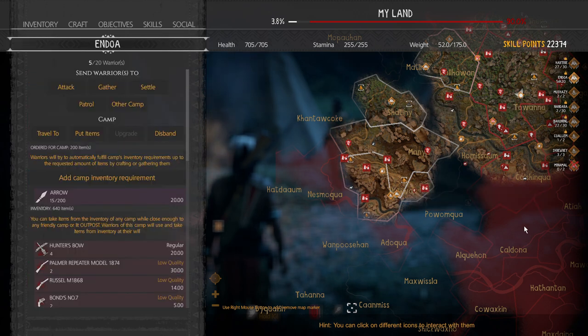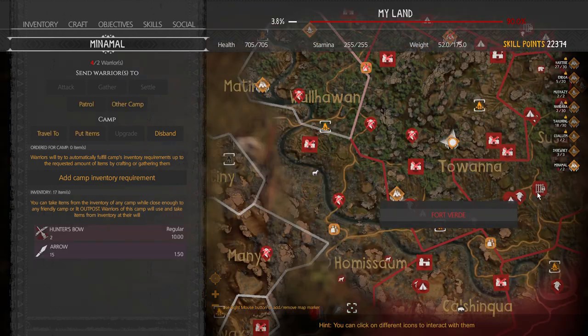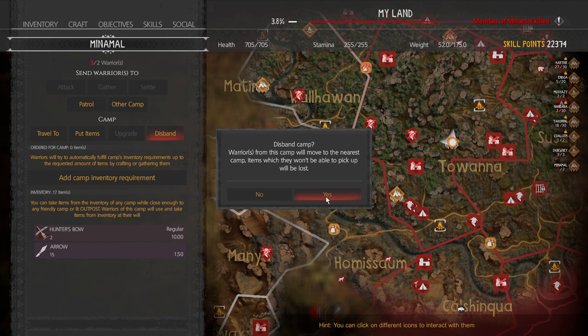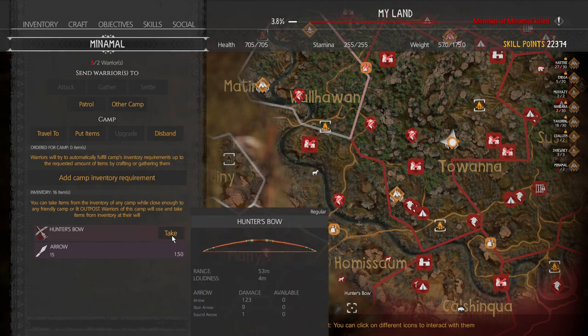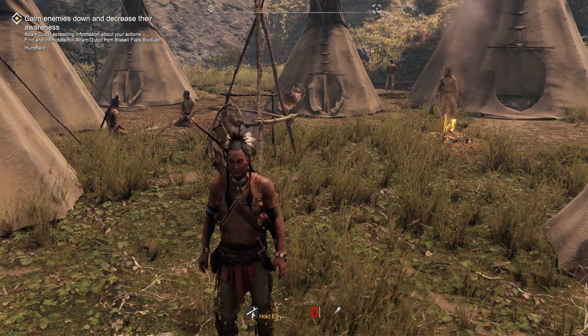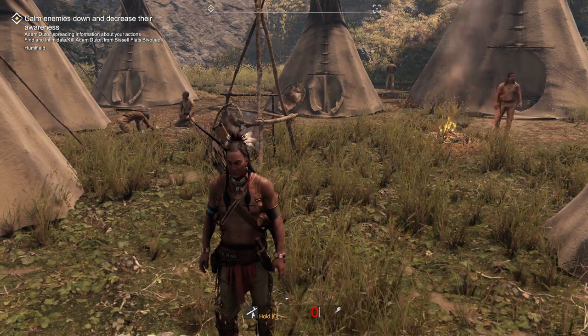The last option is disband a camp. Remember that if a camp has too many warriors for its capacity, the extra ones will leave the next morning if you don't have four meat per warrior extra in that camp's inventory. I only use this for camps with no point — nobody in them, or they're too close to another camp. Choose disband and all warriors go to the nearest camp, and you won't be able to pick up what is lost. So before disbanding, take all your weapons back first, then disband — they'll head to the closest camp. And that's all there is to the camp commands. Thanks for stopping by.